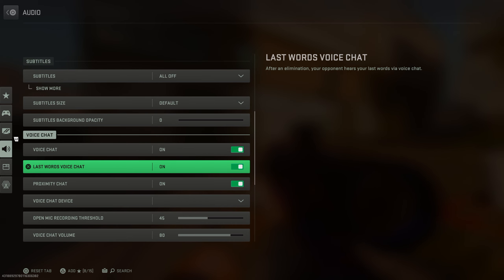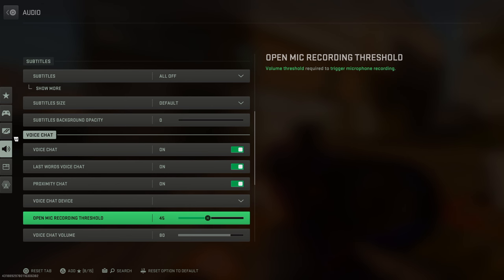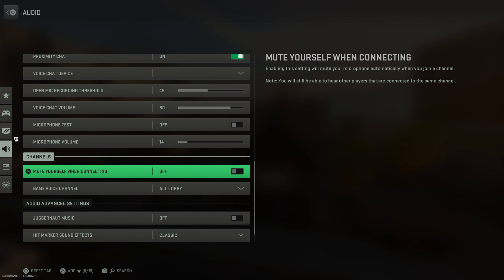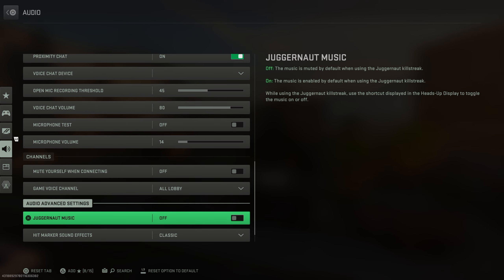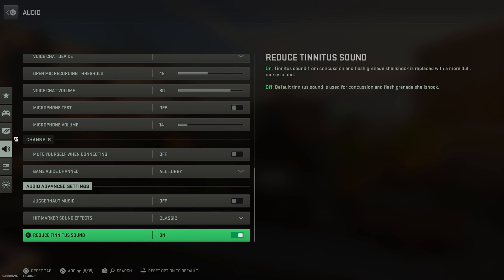Voice chat on. Last words voice chat on. Proximity chat on. Voice chat device is my microphone. Open mic threshold 45. Voice chat volume 80. Microphone volume 14. Mute yourself when connecting, off. Juggernaut music, off. Hitmarker sound effects, I have on classic. Reduce tinnitus sound, on.